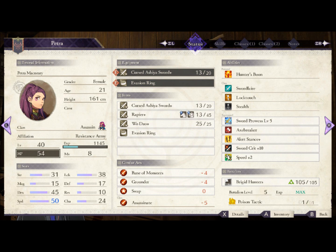Combat arts are the least relevant part of the build. Grounder is the only one you'll actually be using, and that's only on certain maps. If you're on New Game Plus, you can get Healing Focus from brawling for her and have her be a little more independent, but that's not especially relevant — it's just a nice bonus on New Game Plus.